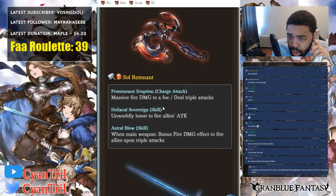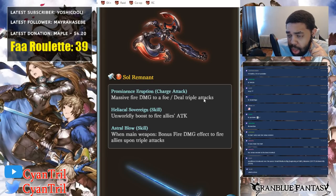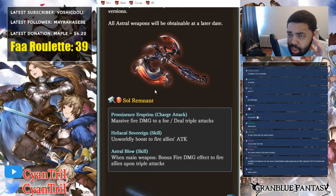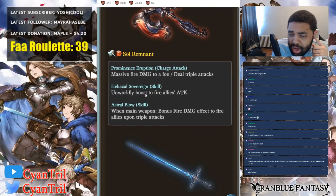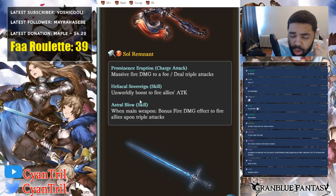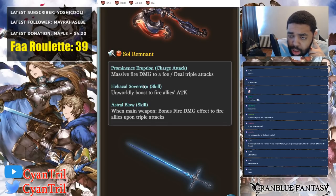Soul Remnant deals massive fire damage to a foe and deals triple attacks, so you can guarantee triple attacks. I'm guessing it's one turn — if it's two turns it's a little bit too strong, but I'm guessing it's one turn. Now we have this new skill which gives an unworldly boost to fire allies' attack. It looks to be an EX skill but I don't know. In GBF Versus these weapons are magna, so I don't know. It does give an unworldly boost which is kind of new — this is the first time we've ever gotten an unworldly boost; I can't think of any other weapon with this type of modifier.